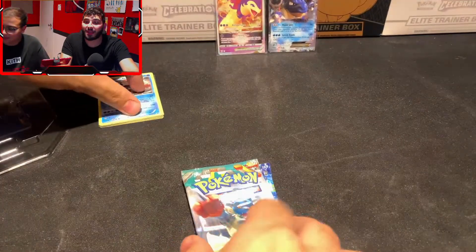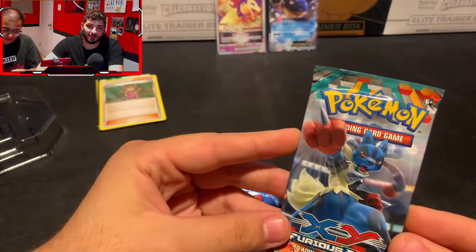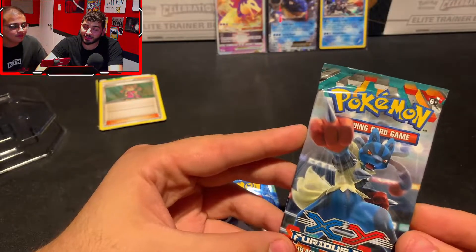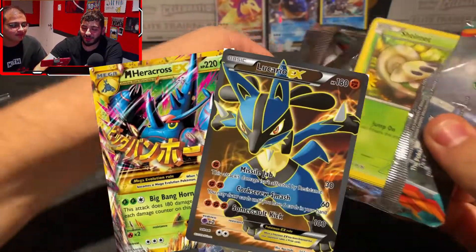Going into our next pack of Furious Fists — this is the third set ever released in XY. First came XY, then Flashfire with all the Charizards, and finally Furious Fists featuring Lucario and Mega Heracross EX. Those are going to be the chase cards — we're just going to hope to pull one of those.